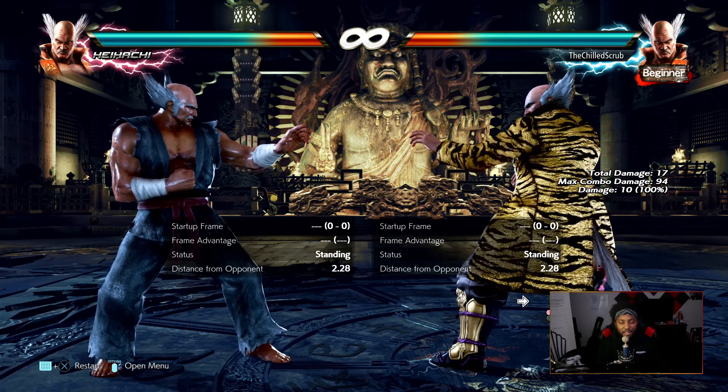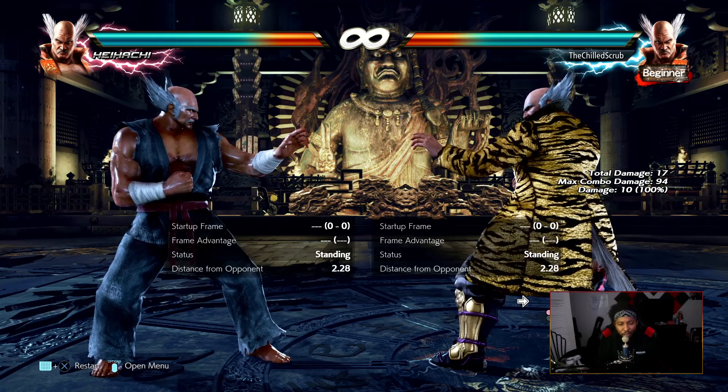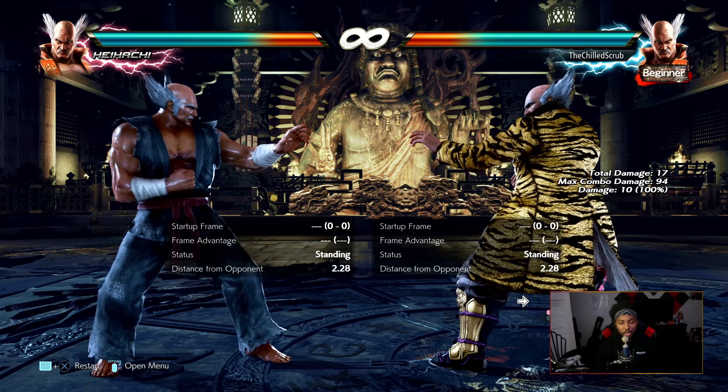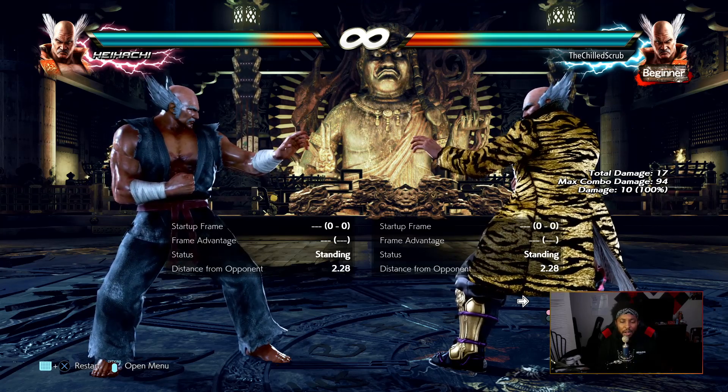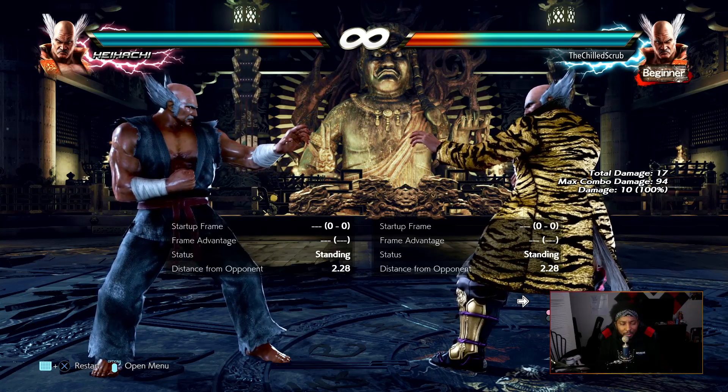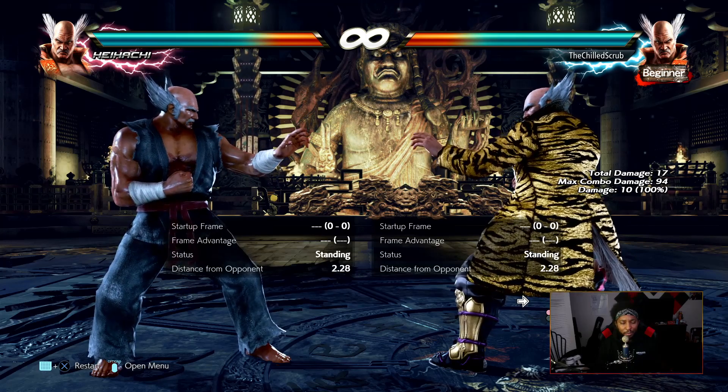Where his weaknesses lie: his homing moves are pretty slow, and his lows are really not that good. But he's a character you don't want to duck on anyway because of his solid mids, so he can get away with lows for free. His while-standing punishment in seasons one through three wasn't the best, but with season four he got a buff — his while-standing punishment is now an 18-frame launcher.